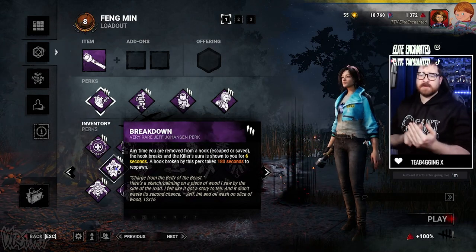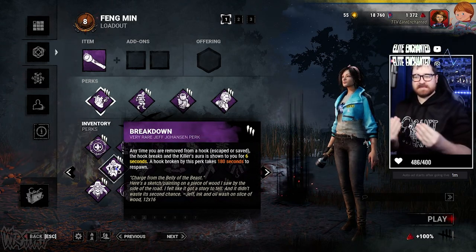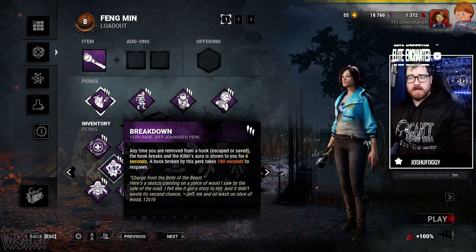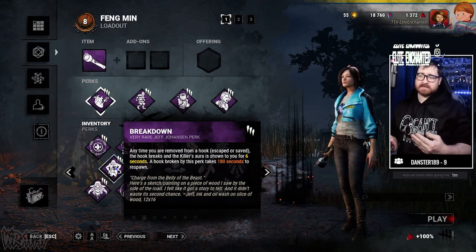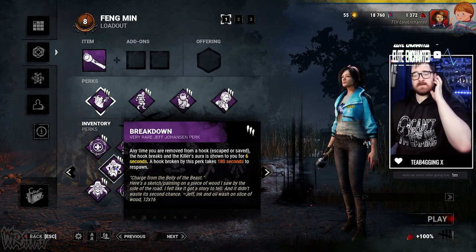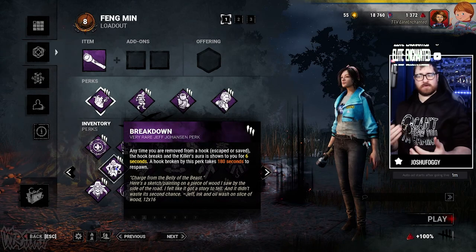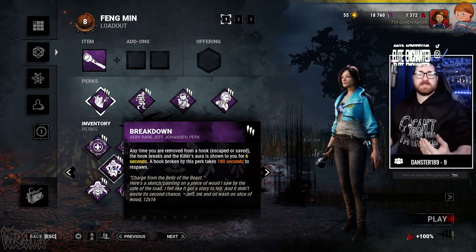A perk I only discovered recently when survivors used it against me is Jeff's Breakdown. Any time you are removed from a hook, that hook breaks for 180 seconds — three minutes — and you also see the killer's aura for six seconds. If you end up being hooked near a generator and then downed nearby, that hook is already out of action, forcing the killer to carry you to another hook and increasing your chance of wiggling off.